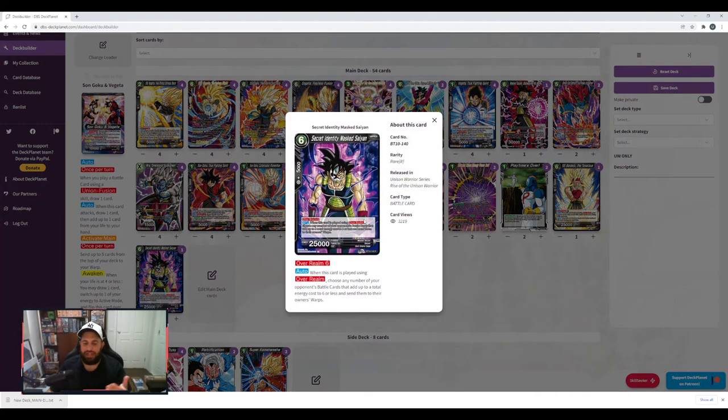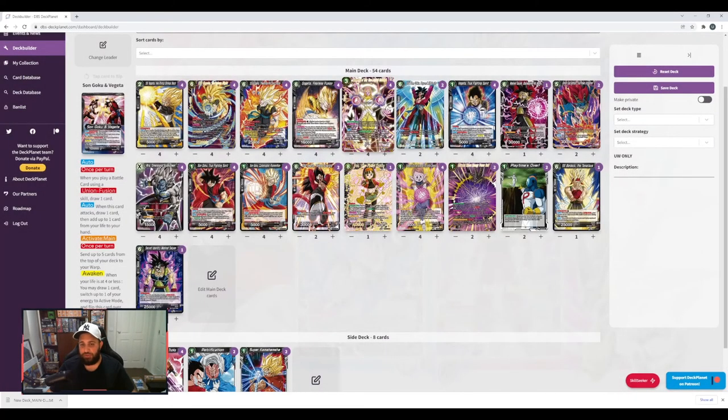Secret Identity — I know a lot of people had that in the sideboard. I chucked it into the main board now, only because I felt like it was good to get removal on the board as well. I also needed another overrealm target to make sure I could deal with the wide boards. I went against two Turls, two Red Broly BR, and Icarus — so being able to remove some cards, I think it was definitely a great choice.